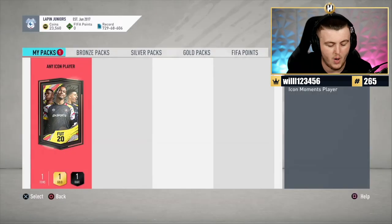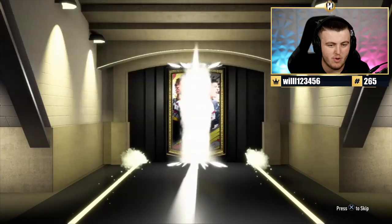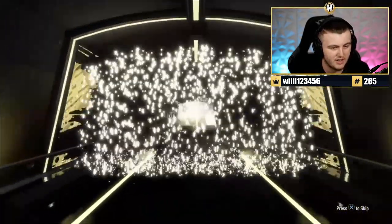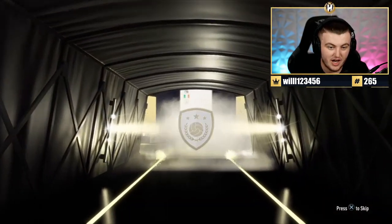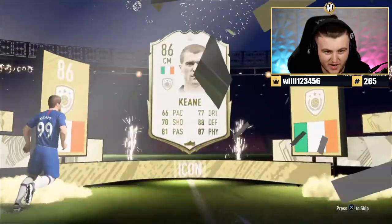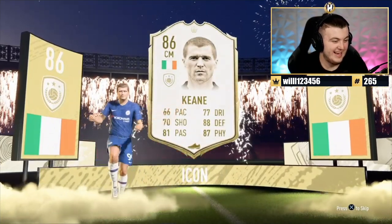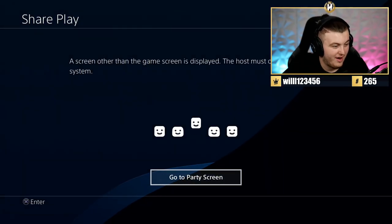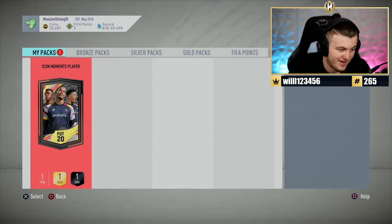Del Piero is a CAM, got you. We've got a viewer 'any icon' pack now — come on, hook a brother up with something decent. Watch this be the best moments pack we've got the whole time. Oh, it's Roy Keane — which version though? Not moments, not prime, not middle — it's the base icon of Roy Keane. That is absolutely awful. That is such a level below anything.